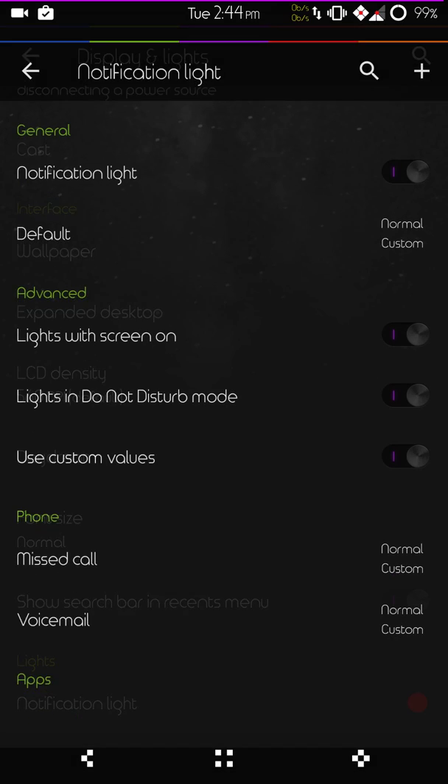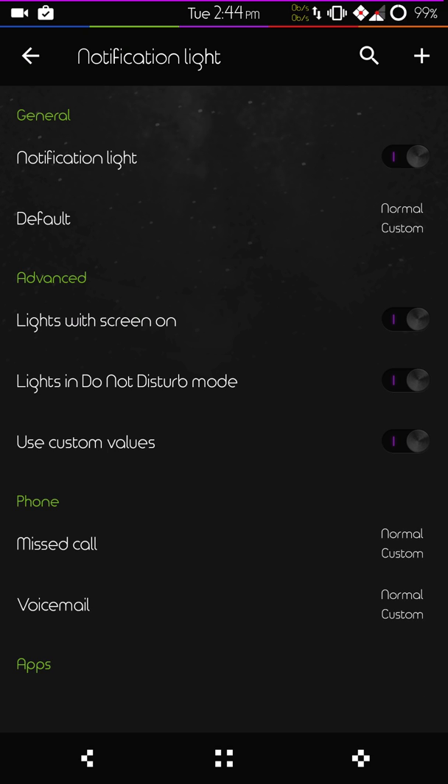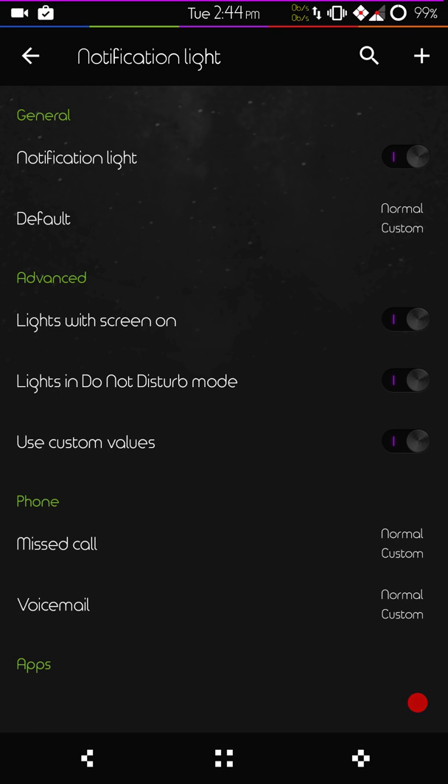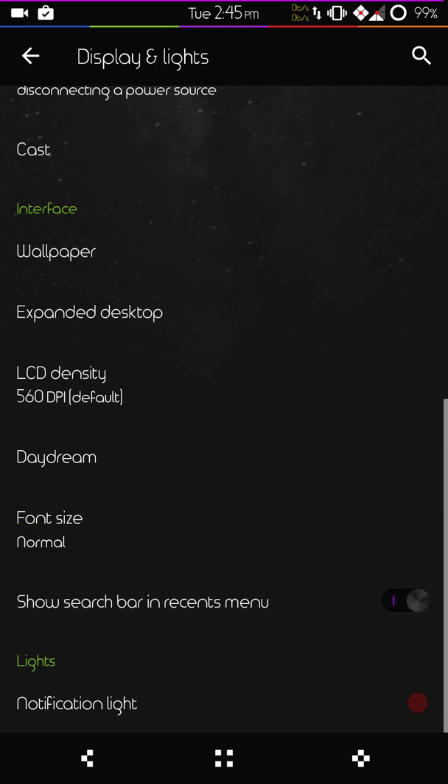One thing I don't like about Pac-Man: these are your notification light settings and you do not have any control over color. I don't like that whatsoever. I like to be able to look down at my screen when I get a notification and tell just from the color of the LED whether it is a message, voicemail, or a phone call I might have missed.